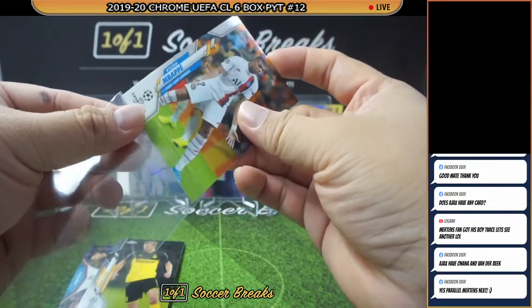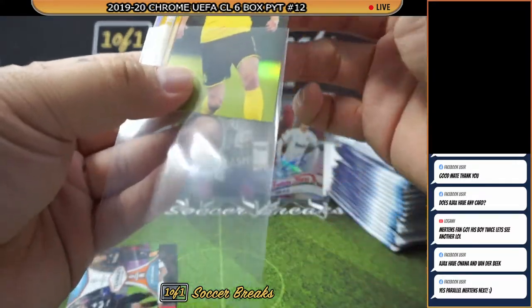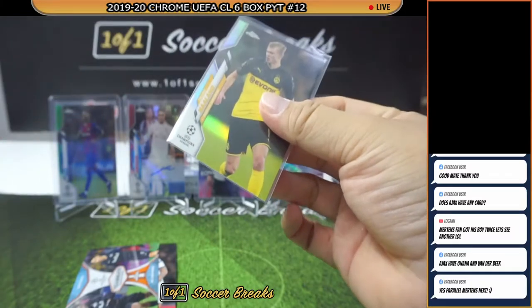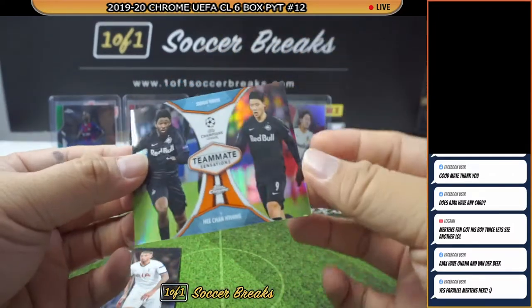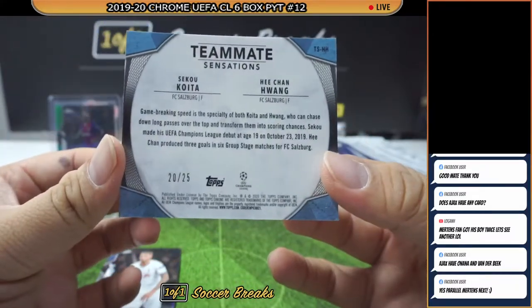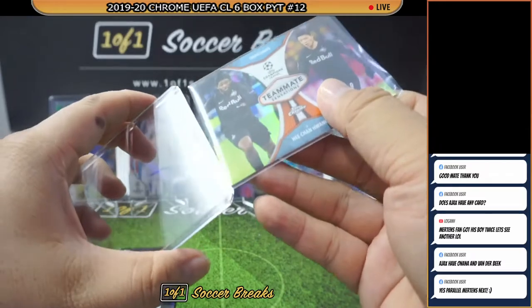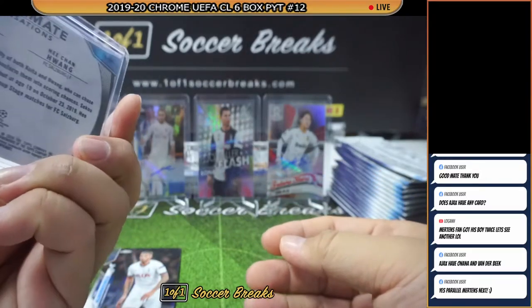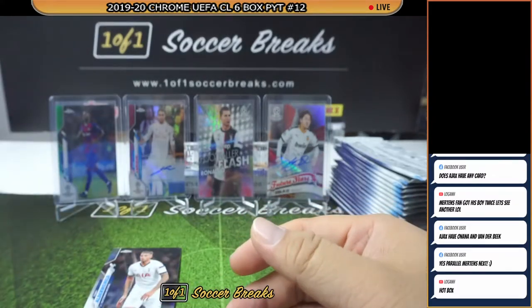One by one — let's go with Mbappe, and then we got a Haaland Refractor! Congrats on the Haaland spot. And then we got an orange — Koita and Hwang Hee-chan, Teammate Sensations 20 of 25. Pretty much an orange box. A box of oranges. Nice one for Salzburg — Kakit Lai winning it. Koita is the man for Salzburg in this product.